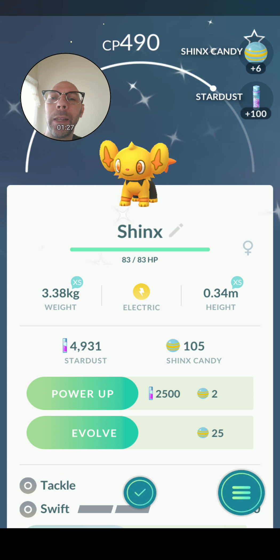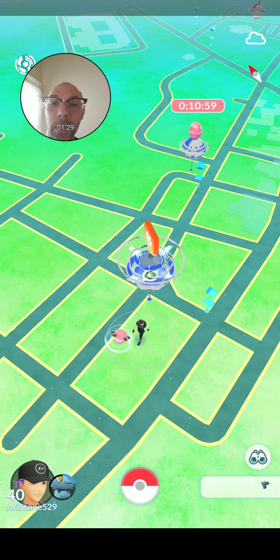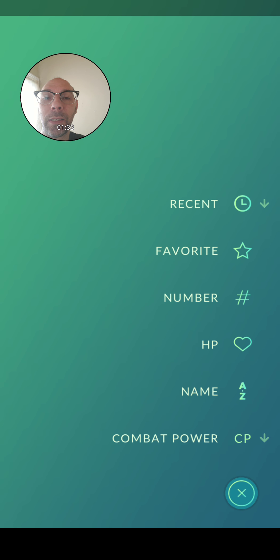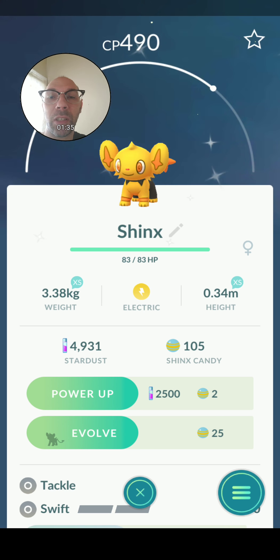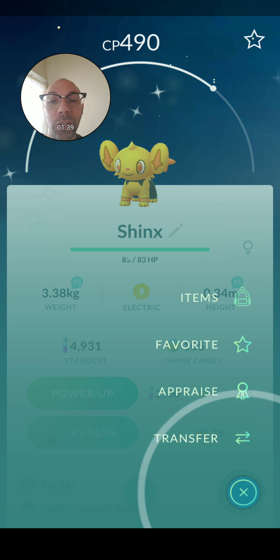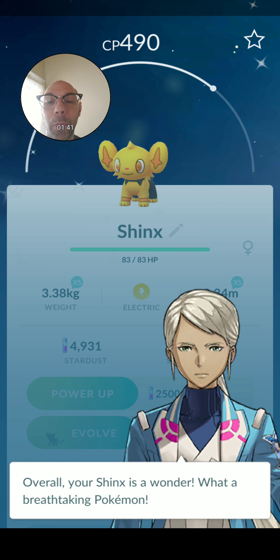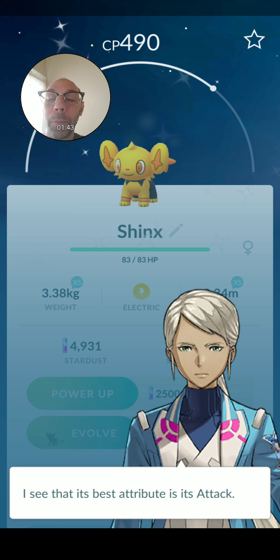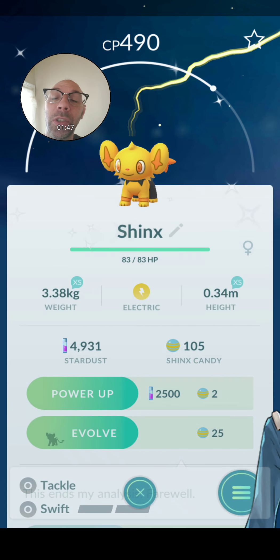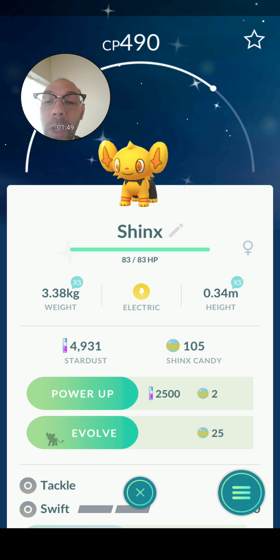Absolutely outstanding, don't you think? Let's go back. We will appraise it real fast. We'll see what Blanche has to say about the Shinx. It's an electric, of course, with tackle and swift. Appraise. It's a wonder — best attribute is attack, and it's not to exceed Blanche's calculations. Thank you, Blanche. That is so kind of you.